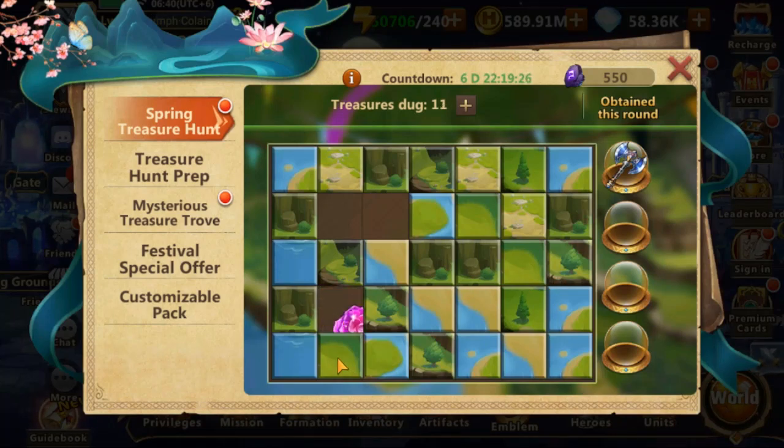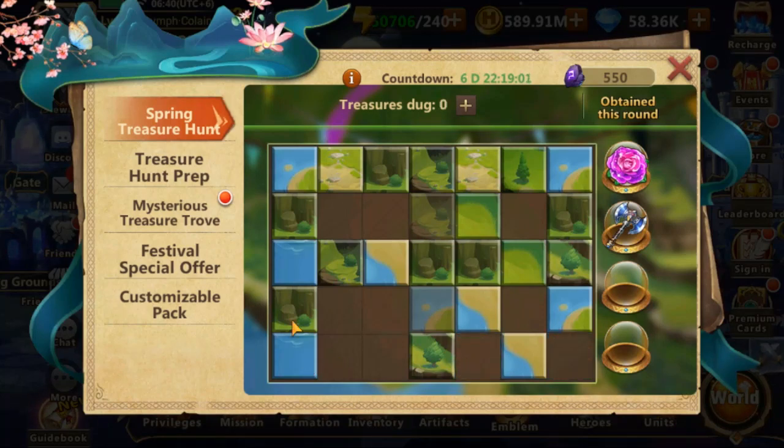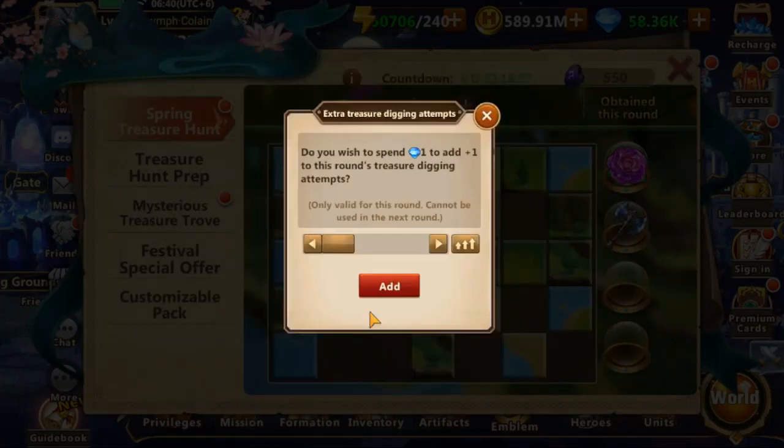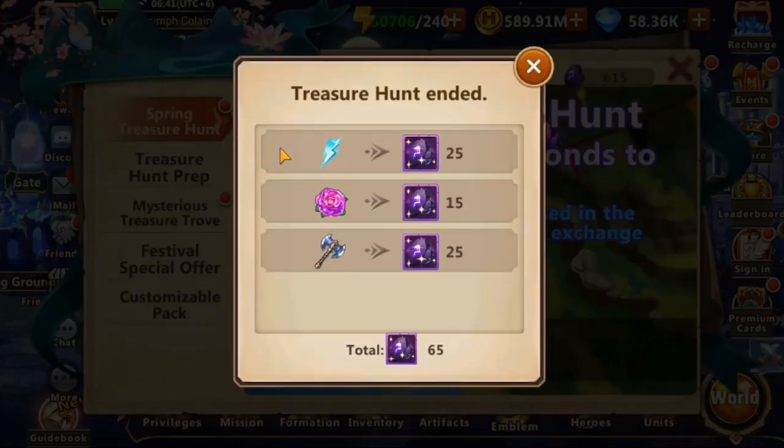Now I search for another one, and now I can see a 2x2 one. Those two tiles are still partially covered. I search for more — nothing here. I need more attempts. And we can see the final score: two artifacts of size 1x2, each for 25, and one 1x2 for 15. The total is 65 shadowy diamonds.